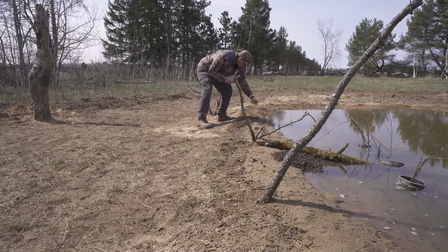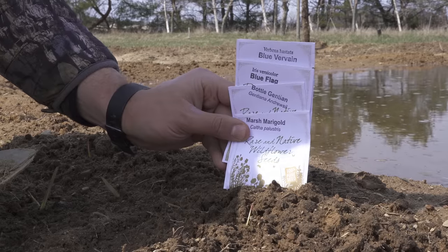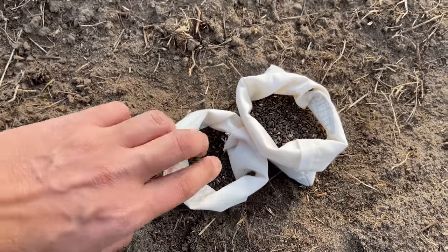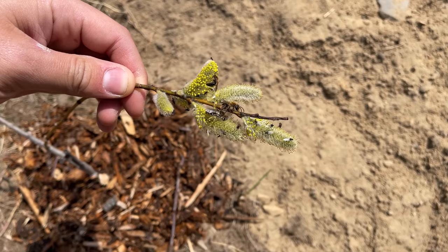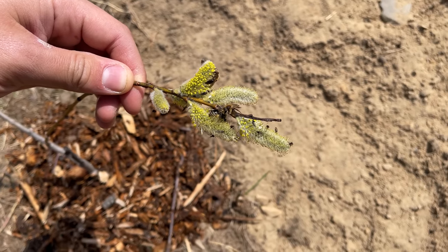I also chose four species to plant along the edge of the pond: marsh marigolds, bottle gentians, blue flag irises, and blue vervain. I then seeded the sunflower patch, added some eastern red columbine for the hummingbirds, and some milkweed for the monarch butterflies. While doing this, I noticed a ton of insects already on the pussy willow cuttings I had planted in the shrub area around the pond.